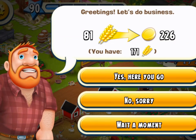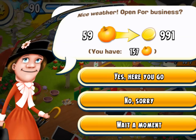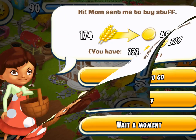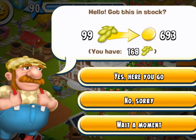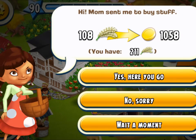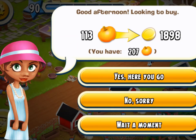It's interesting to see what these visitors are actually asking for. One tip: if you want to hedge your bets with visitor requirements, they usually ask for what you have the most of in your barn or silo. They also tend to ask for items you have zero of — so if you keep one of each item, they tend not to ask for that. But they will ask for a lot of things you have a lot of, and that can sometimes include saws and axes, so be careful when tapping those buttons that you don't press the wrong one.